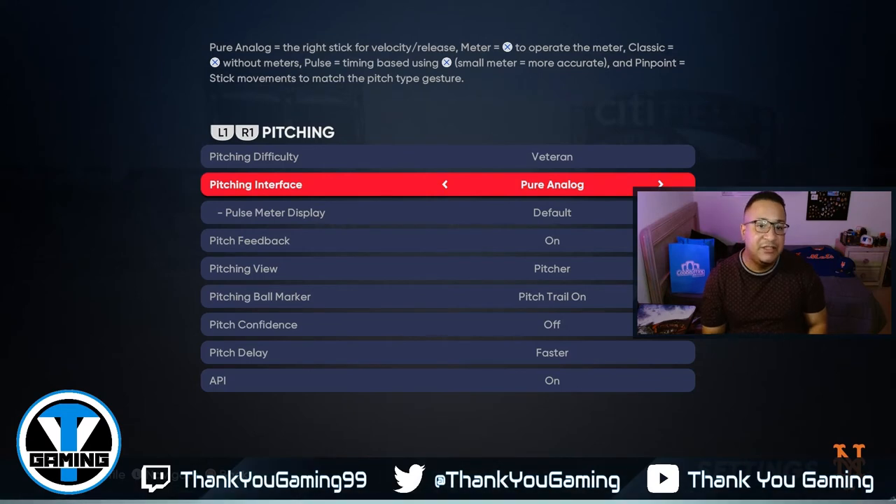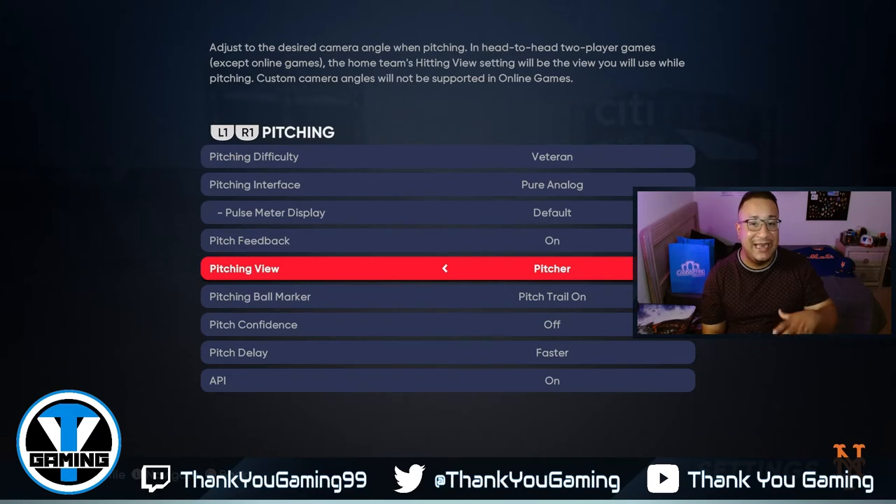The pitching view is Pitcher. I'm there in the action — I see the strike zone better, I see where I'm putting the ball, I see if I need to hit the corner, if I need to be precise in each corner, up, down, and so on. Nothing crazy here — just Pure Analog and Pitcher view for the pitching settings, and that's pretty much all you need.